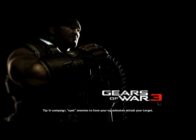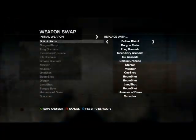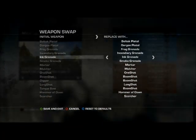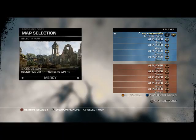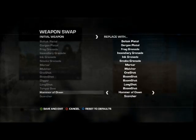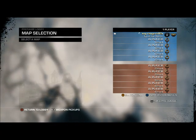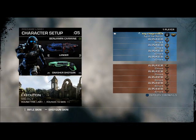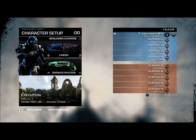I didn't look up anything, so I don't know if anybody else already posted something like this out there on YouTube, but what I did was I went to private versus and selected execution, set it to 15 rounds, filled spots on casual, started up, switched it on to mercy for the map, and changed the weapon spawns for the digger and torque bow to a boomshot.